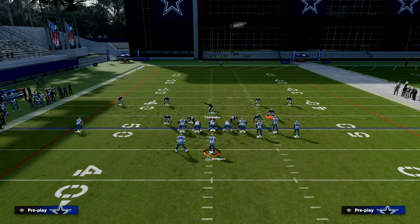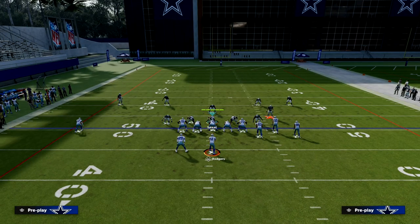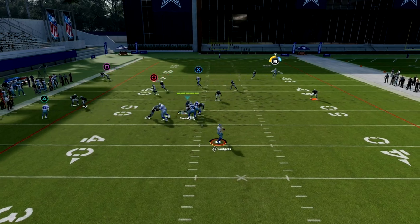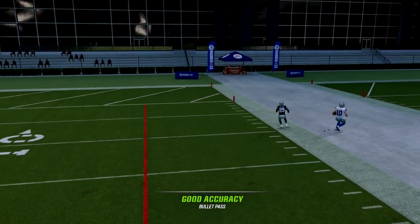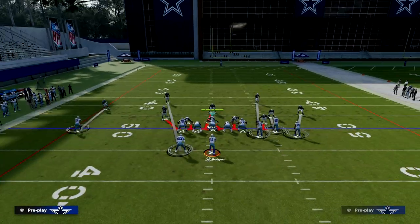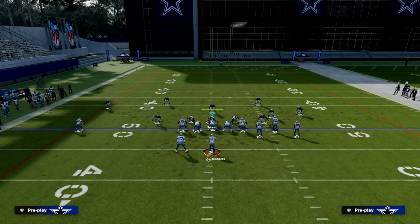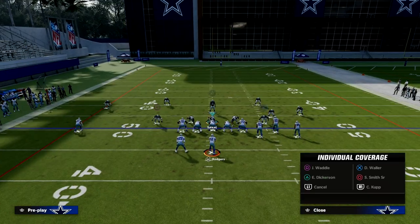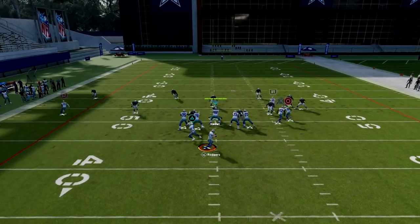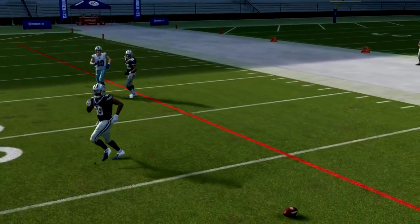Kendall Fuller has Short Route KO and Deep Route KO. Here's a corner route — he gets a little cooked there, but you'll see the KO ability makes it a tighter throw. If the ball is in any kind of tight window, that ability is going to help you a lot. As long as your guy can get into a position to just touch the player, you'll be in a pretty good scenario. Here again — you can see my corner is now able to get into a better position to play the corner route.